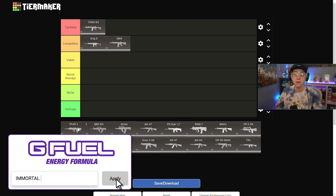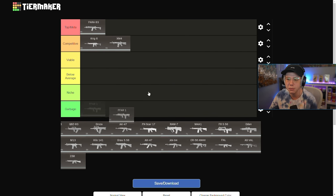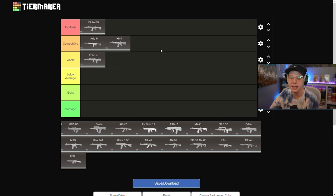The FFAR is kind of a tricky choice — yes it's still one of the better close range rifles, very similar to the XM4 in that department. But am I using the FFAR over the XM4? I'm tempted to drop it in Viable for the time being. It's very borderline Competitive or Viable. The fire rate is there but the mobility is not nearly as good even when you build it for speed, so for now I'm liking the XM4 over the FFAR and we'll leave it in Viable.